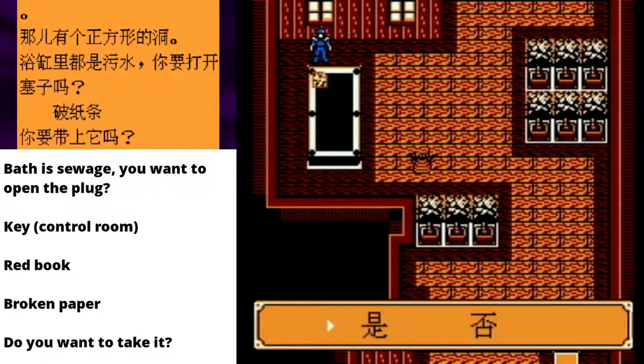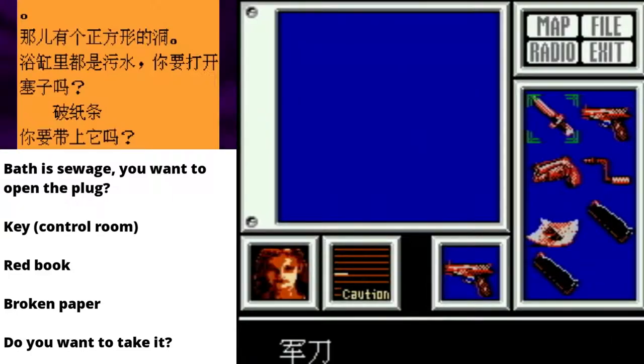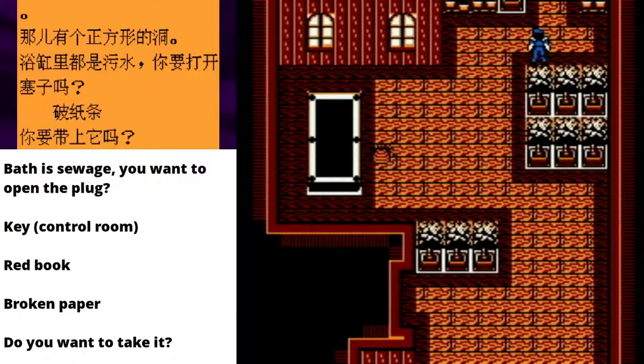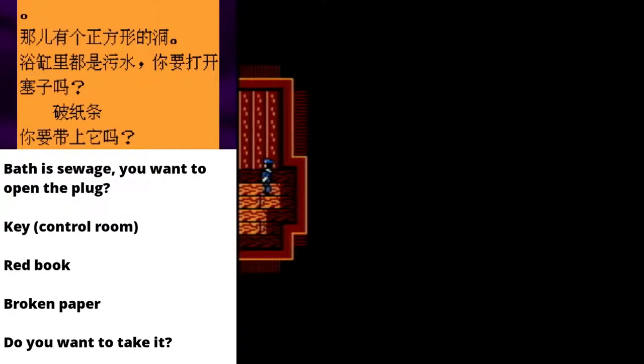Yes! Was that a map? Was that a broken paper? This is the go... What?! Okay, I took broken paper. I don't know what those words mean. That seems to be all there is to see in this particular room. Spiders. We've finished off this room, that's good enough.